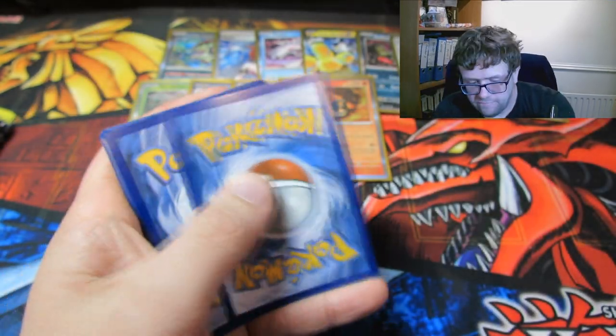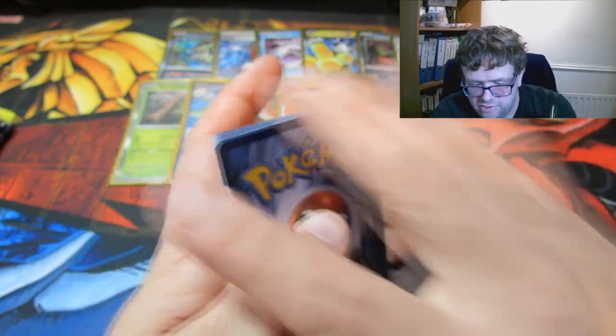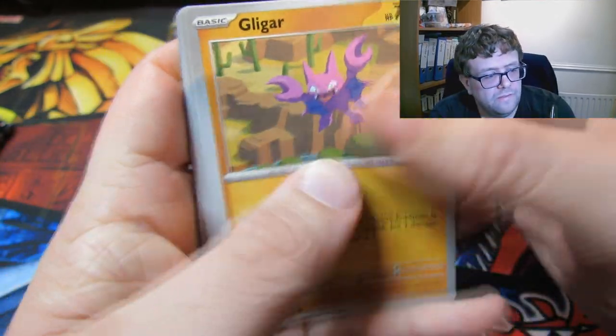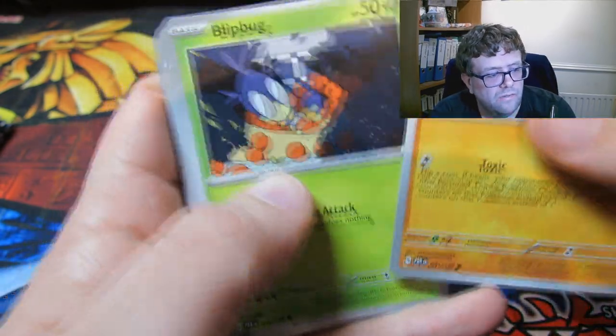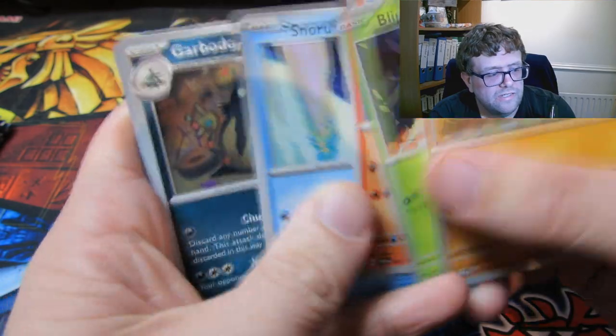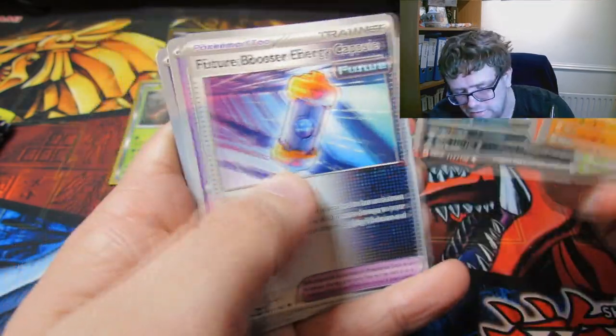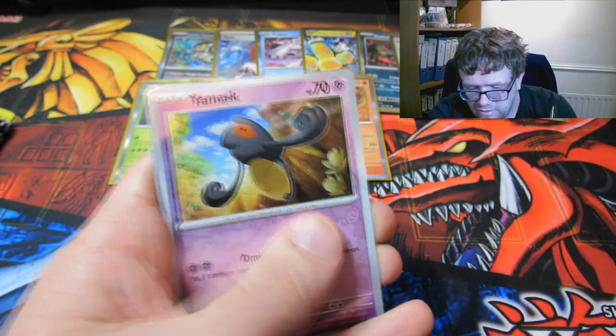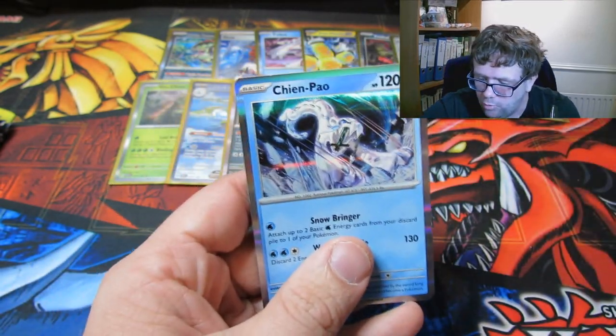Code — yeet the basic energy off. We have a Gligar, a Blipbug, a Fuecoco — there's my boy — a Snorunt, a Garbodor, a Future Booster Energy, a Scream Tail Ancient, a Yamask, a Donphan, and a Sheinpo.